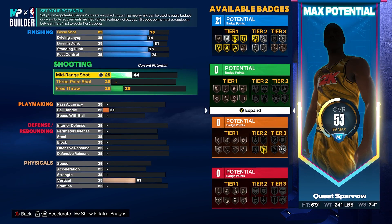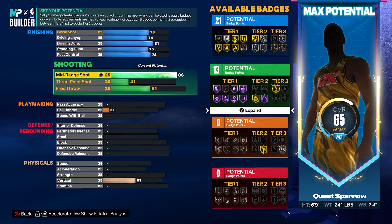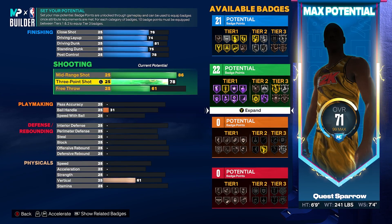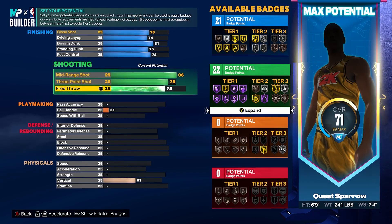Shooting is where this build really shines. We're going to get the mid-range to an 86 — that's going to give us that hall of fame guard up. Then your three ball, get it to a 78. Don't go higher than that; it's going to change the name because that's the threshold for the mid-range name. Free throw we're going to get to a 76. You can allocate this elsewhere if you play park or city. But if you get on the wood, you don't want to be a liability in late game situations. It's going to give you 22 shooting badges.